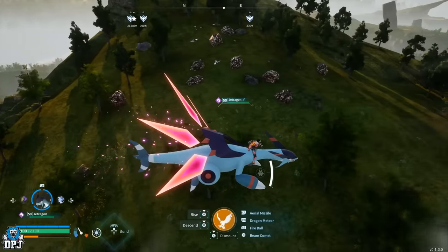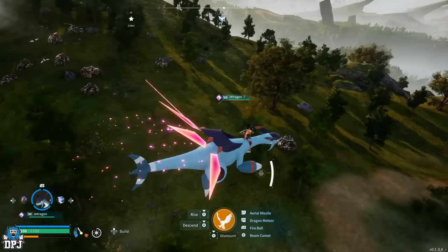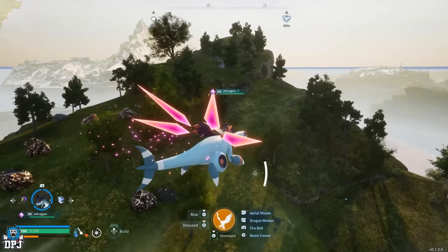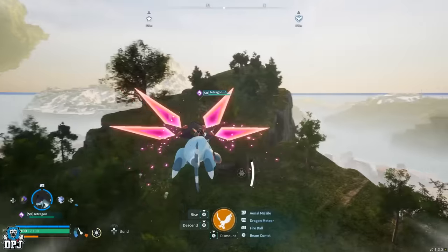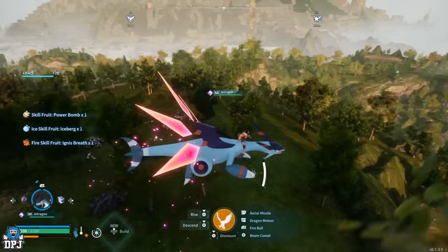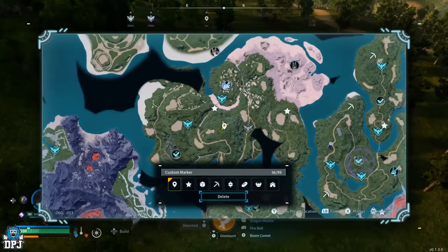Moving on, we have another ore farming spot. The area is filled with rocks, but because it's on a slight hill, that alone puts me off building a main base here. The spot itself is amazing for ore though — I counted around 10 rocks in this small vicinity. I'd recommend this as a farming base spot, especially real early on. You can see the location on screen.